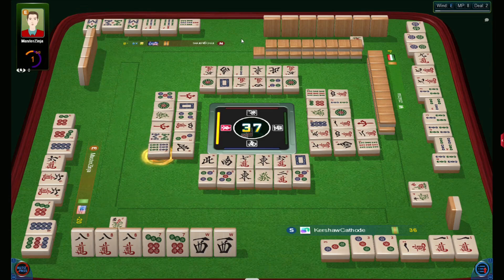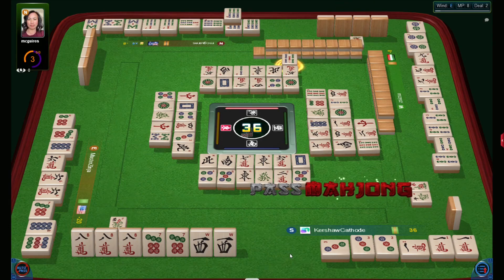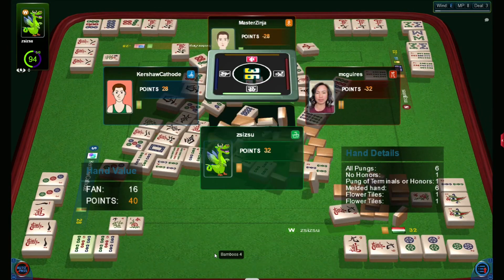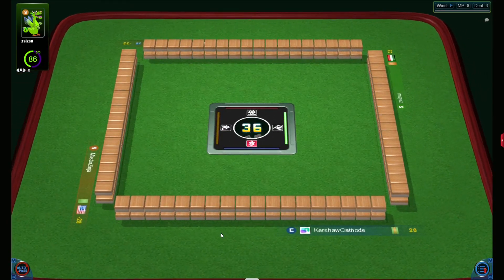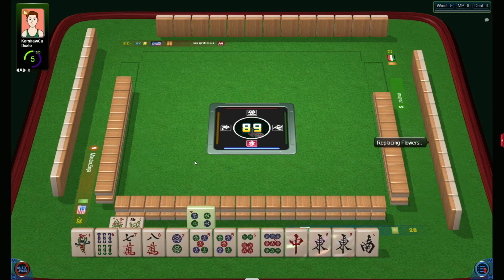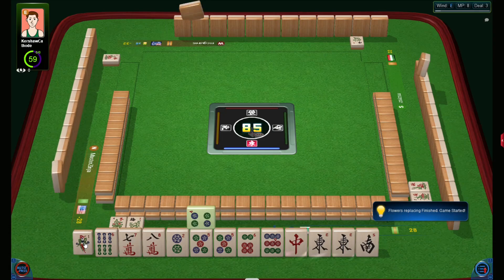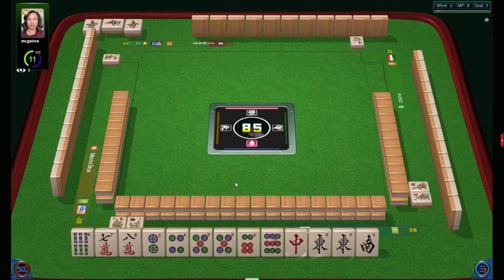Six beams goes to the opposite — too dangerous a hand. Five beams goes there; my wests were in the wall. All punks melded hand — not bad. She waited for five. Another plan: half flush — really! I can consider collecting all types, but I need good tiles for it now.